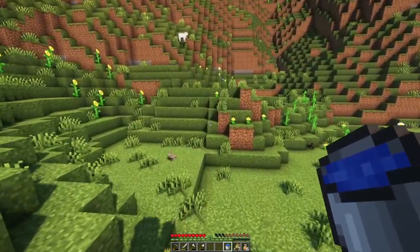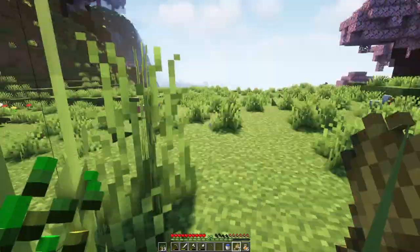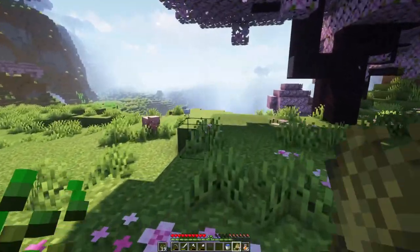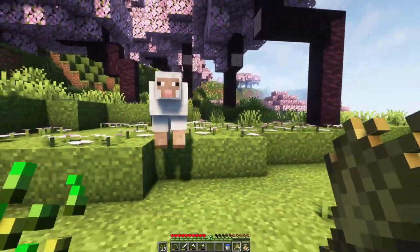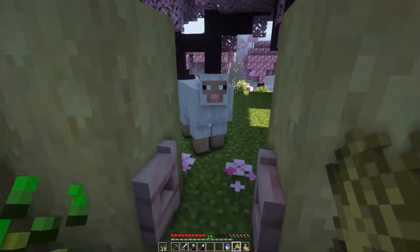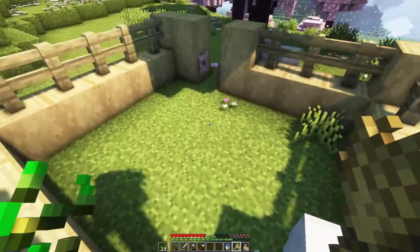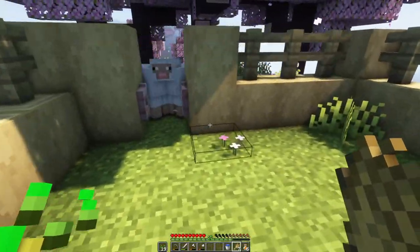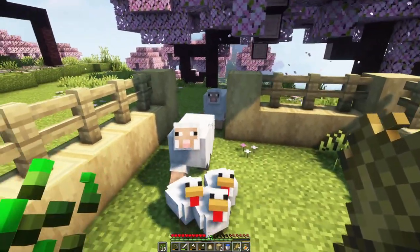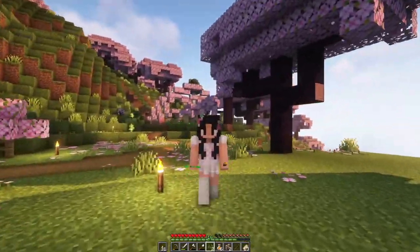I already see a few sheep over here, so I'm gonna go and take them. Hopefully we can find some cows as well. Oh my gosh, a bunny! What are you doing here? We also got a pig right there. We're gonna try to take some chickens too. I wish we could take the pig. So now we got a house, a farm, and some animals.